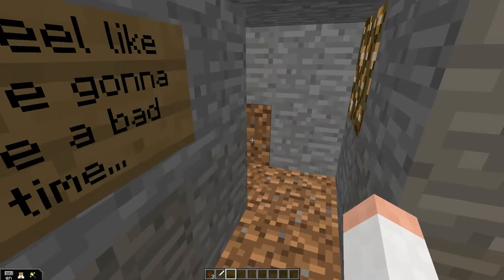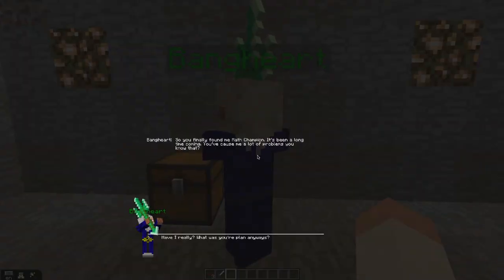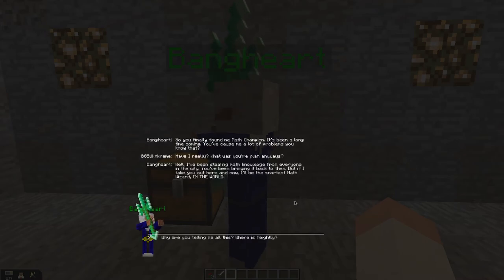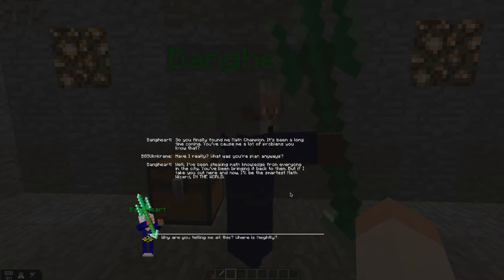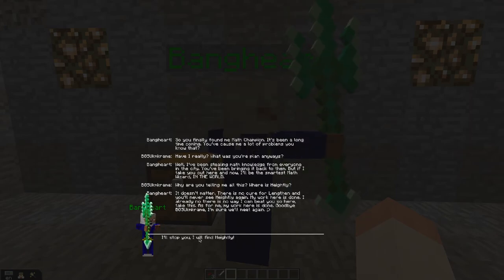You feel like you're gonna have a bad time. And we actually need Bangheart, the culprit behind all this. 'So you finally found me, Math Champion. It's been a long time coming. You've caused me a lot of problems. Have I really? What was your plan anyways?' 'Well, I've been stealing math knowledge from everyone in the city — you've been bringing it back to them. But if I take you out here now, I'll be the smartest math wizard in the world.' 'Why are you telling me all this? Where is Heightly?' 'It doesn't matter. There is no cure for Langthin and you'll never see Heightly again. My work here is done. I already know there is no way I can beat you, so here, take this. As for me, goodbye. I'm sure we'll meet again — winky face.' 'I'll stop you. I'll find Heightly.'